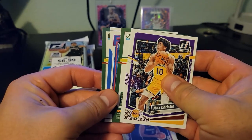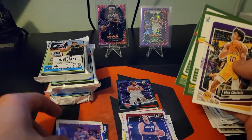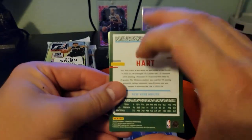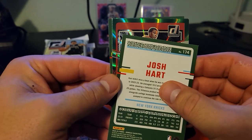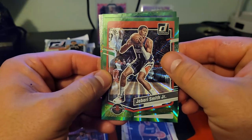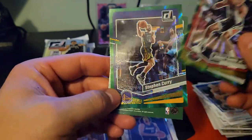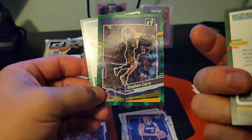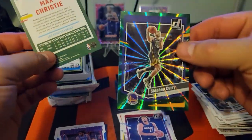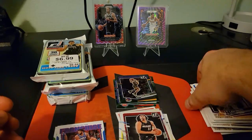Looks like we've got a couple backwards cards here, so we're gonna pull this Joel Embiid Franchise Features out. Using Josh Hart on the back. There's our first green laser — Jabari Smith. Then Steph Curry. Two green lasers in that pack — pretty sweet.